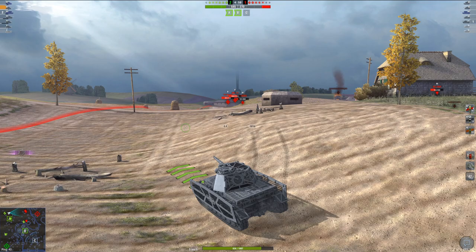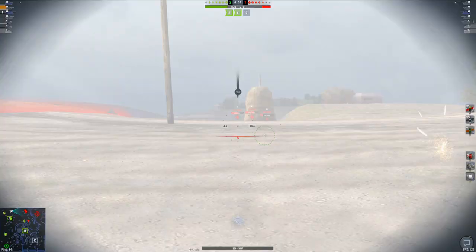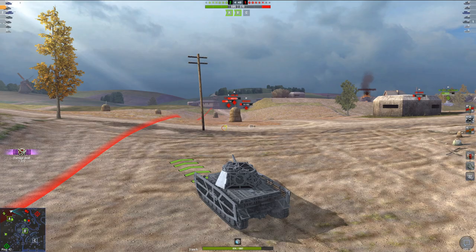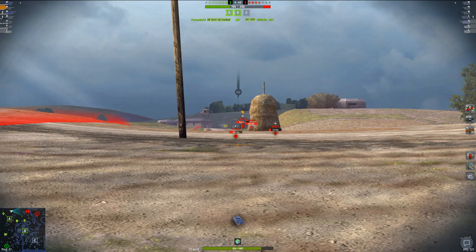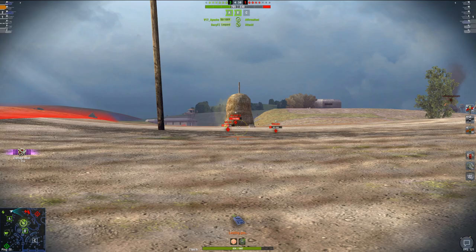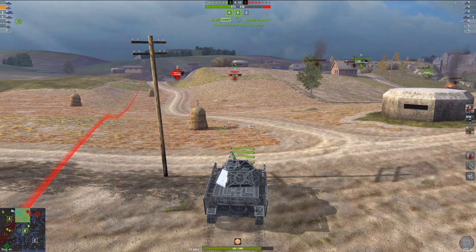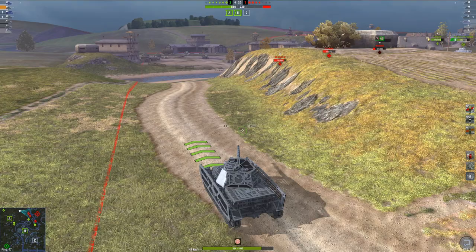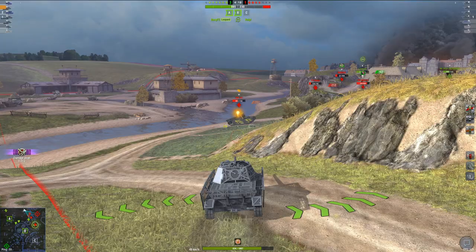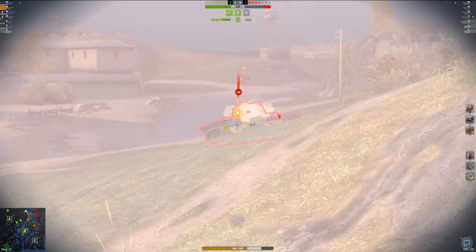Look at all those bounces I'm getting right on the mantlet — fantastic. I'm going to poke a bit more so we can use our gun depression and still penetrate the T-1 Heavy. Nice tap straight into the frontal armor — 190 millimeters of pen is plenty to cut through enemy opponents, even that ARL. We've blocked 1,200 and are still easily getting out damage. This game's going great — the battle went way better than I thought. Not the fastest tank, especially on acceleration, but the DPM is great, and once you get in position you can just easily clear enemy opponents.